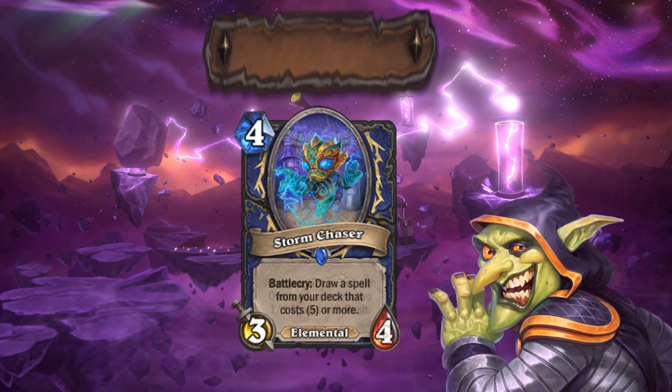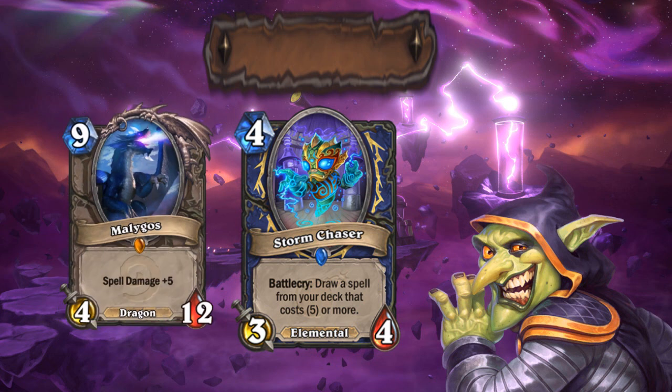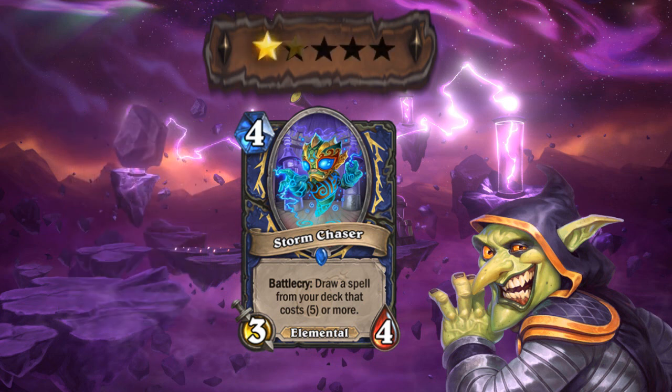Storm Chaser is another Shaman elemental 4 drop, but this time it's a rare. This card draw elemental seems to be really useful, since it can fish for your Volcanoes or enrage or even the new Eureka card. I feel shamans will put it to good use, since they can reliably draw their high cost spells with this one. This might even be support for a Malygos Shaman, along with Eureka. Who knows? 4 cards in a row with 4 stars. Maybe I should name myself Crystal 4.